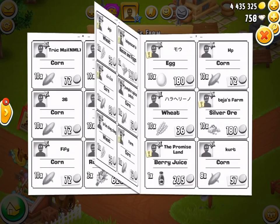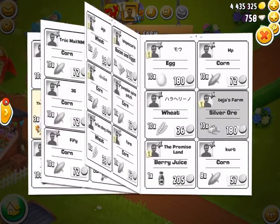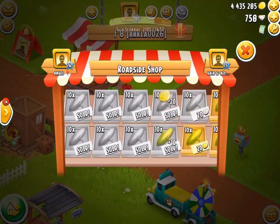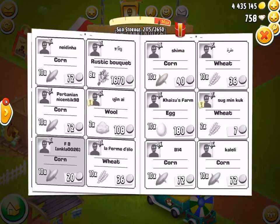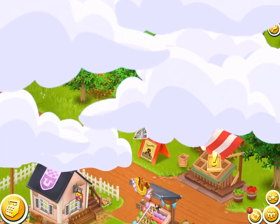Seeing if there's anything else that we can find. Oh, some of this. Moving on through, right here maybe — oh, there we go, we actually got something. Tap, tap, tap. Anything else that we can get? No? Okay, that will do. That was a good find, a good haul.